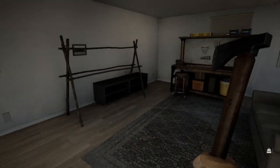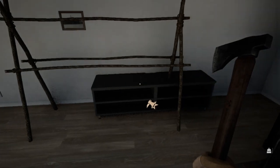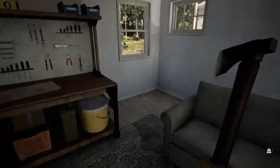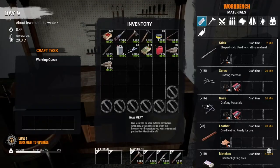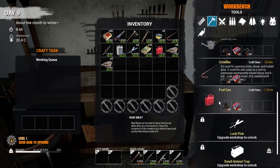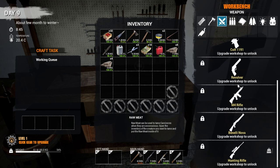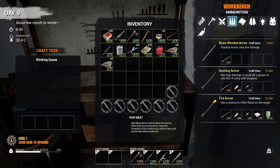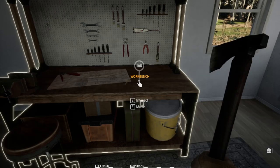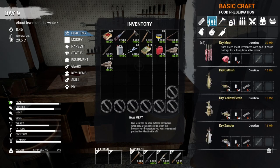Okay, welcome back to Mist Survival. Last episode we did a lot of work around the house, and that TV stand showed back up after. I want to build — I'd like to get a pickaxe so I can do some more harvesting of materials. I'm not really sure where we build it, where we can get the pickaxe.